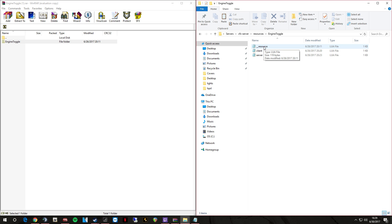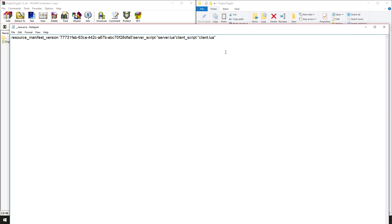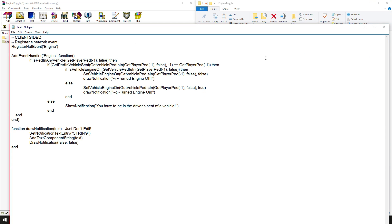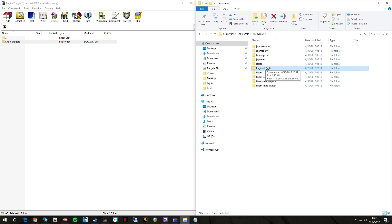As you can see, it has loaded the script — server script lua and then the client script lua, which are these two folders right here. This is the client code, and then we have the server code, which is what we type in for the chat message. So that is in there now — the engine toggle. But you're not done — you can't just run your server now.